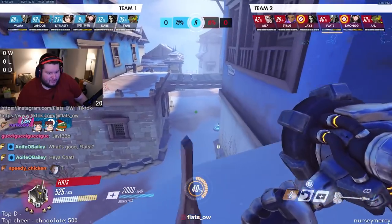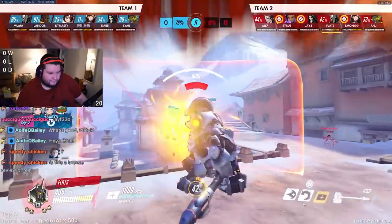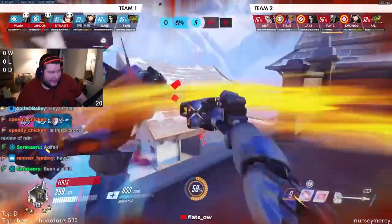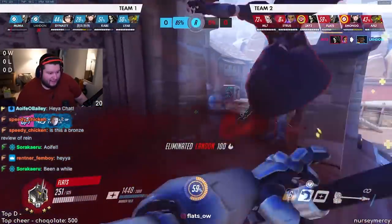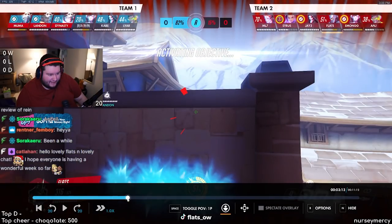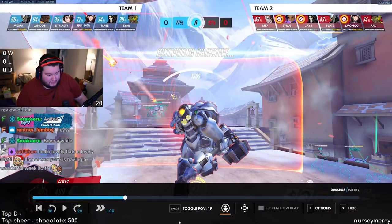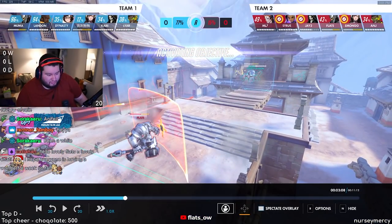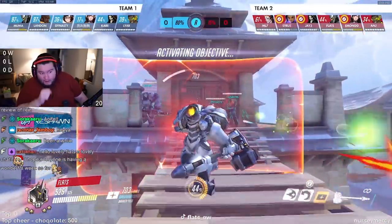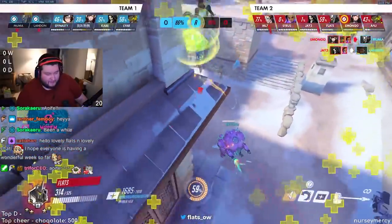Now we finally have our EMP fight. I think we go top for this one. The call is just to pressure them because we were trying to get them to use window, then EMP the window. They actually didn't have it yet. This right here is a prime situation — the whole team is basically walking at you in a straight line with no cover, pop window and blow somebody up. But they didn't have window — we were baiting it hard to trade the EMP for window and win the fight. They were three percent off — that is crazy.